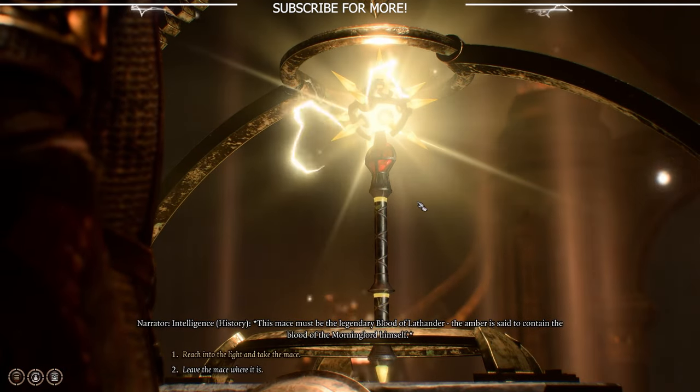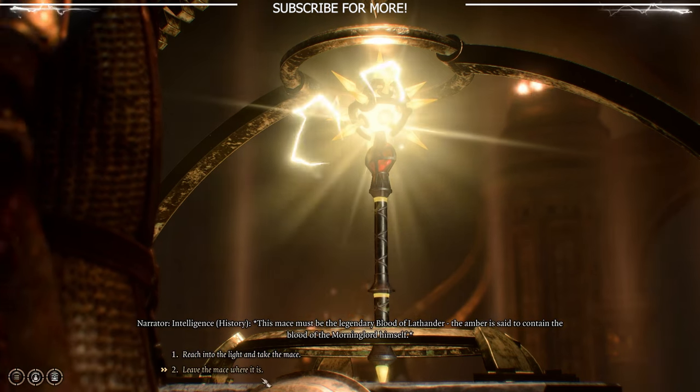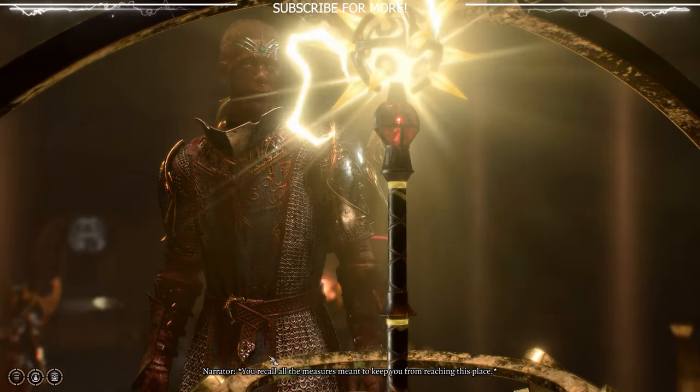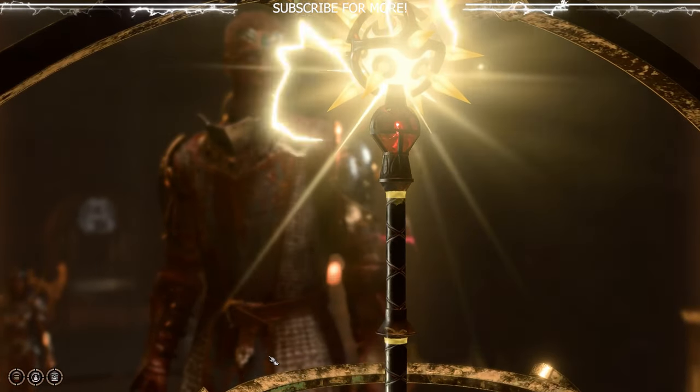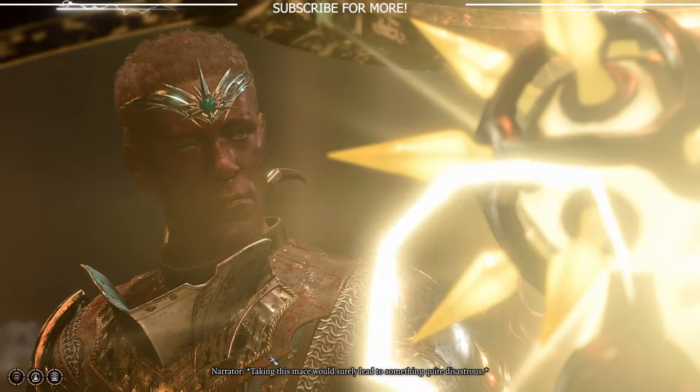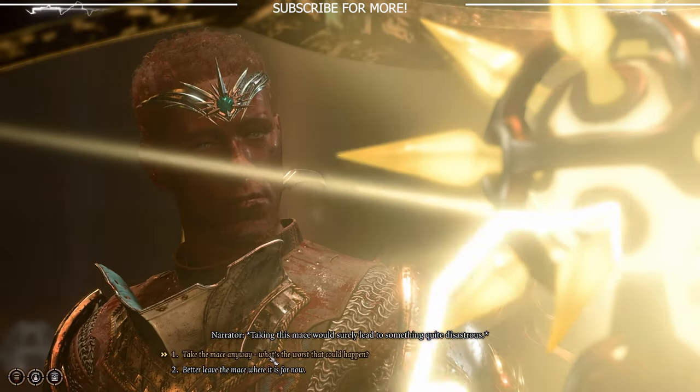Alright, there you have it — that's all you need to know to get the legendary mace, the Blood of Lathander, in under five minutes. If this quick guide helped you out, help me out by liking and subscribing to the channel. I'll see you guys in the next Baldur's Gate 3 video very soon. Thanks for watching!